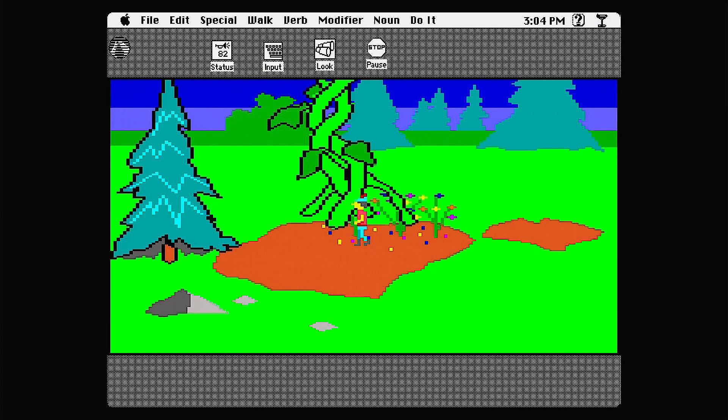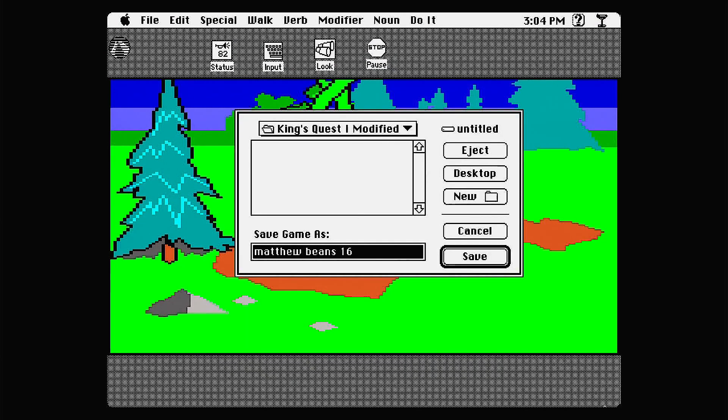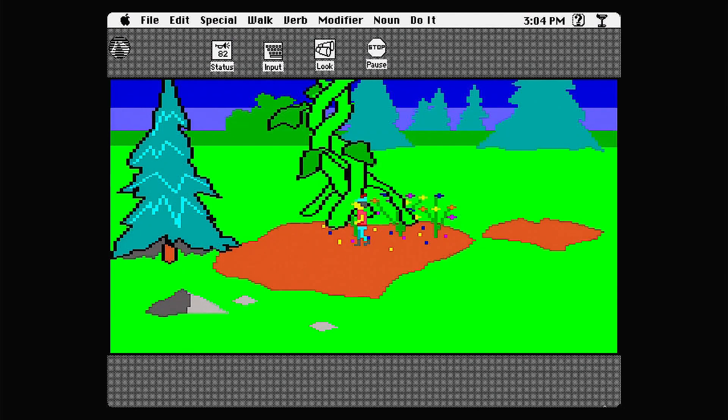Plant beans — the beans immediately sprout roots that reach deep into the fertile soil, leaves unfolding themselves to the warm loving sun. A rumbling is felt and a mighty beanstalk now stretches up to the sky. Wow, that was quick. We're going to save the game as 'Matthew Beans 17'. Hopefully we don't need the bird to do something for the beanstalk bit — I don't think we do. I guess — climb beanstalk.